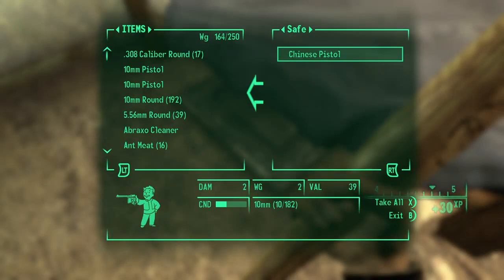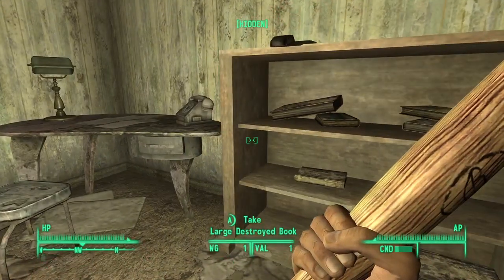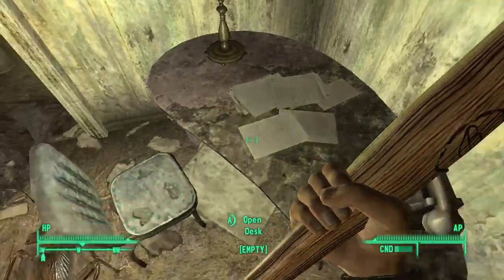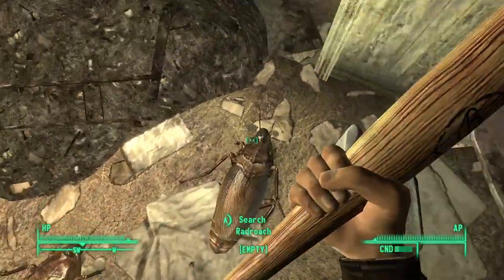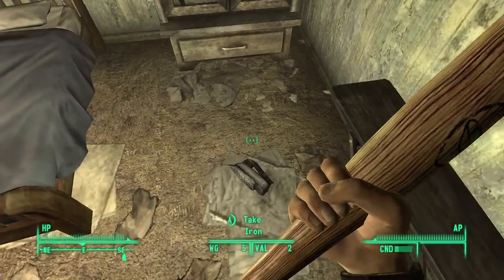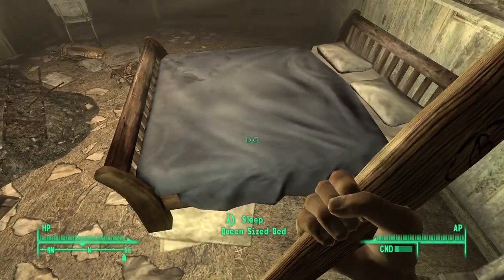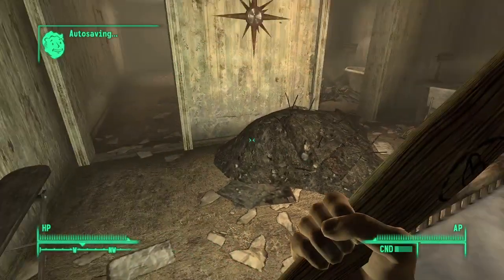Some ammo is nice. Got another Chinese pistol — they seem to be pretty prevalent. Desk is empty. Did I get the roaches' stuff? He's empty. We did. Looks like turpentine — we'll take that. We will take a nap for — what time is it? Let's take a nap for an hour. That's good enough. Get my health back. We're good.